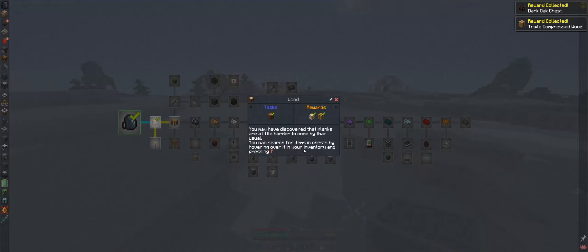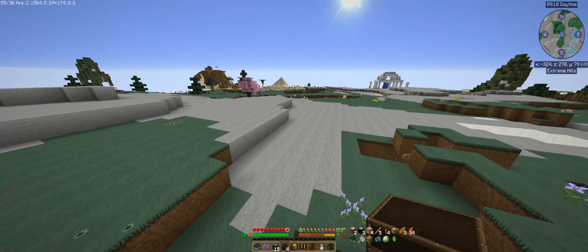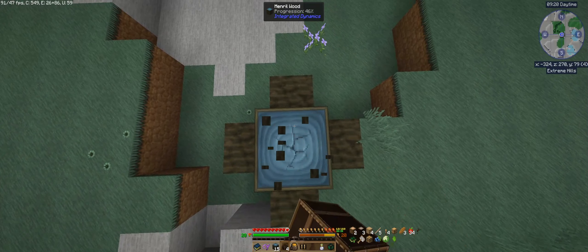You can search for items in a chest by hovering over Y and pressing it. Okay, what's next — Tinkers! Let's do some Tinkers.